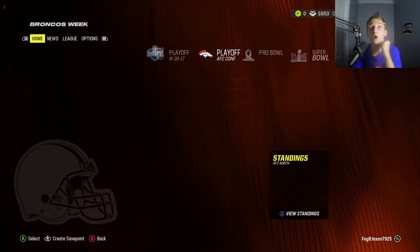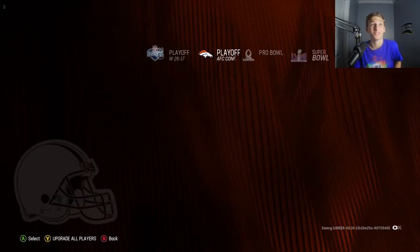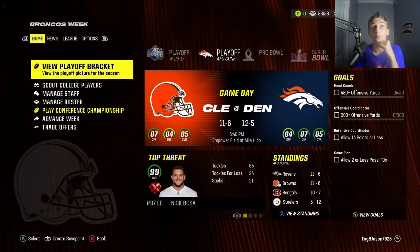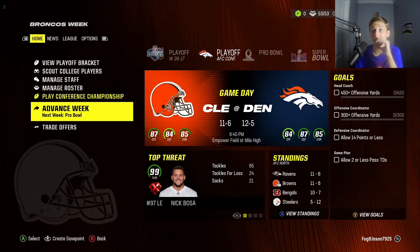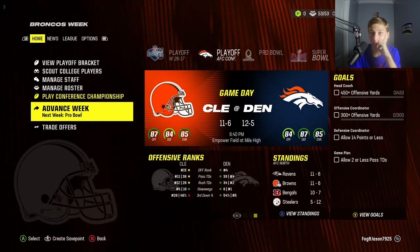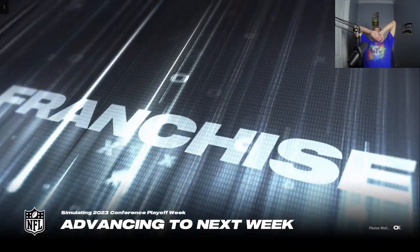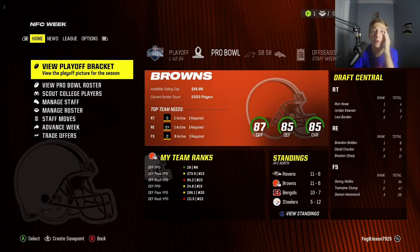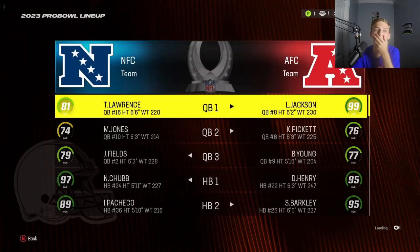Oh my gosh, we're going to the AFC Conference Championship! I did not think we could make it this far. We were literally one and five and then we only lose one game the rest of the year — we went 10 and one the rest of the year. And now we're making a deep run in the playoffs. This Denver team we beat earlier in the year. They're the fourth ranked offense, 14th defense. They only turn it over six times on the year. Come on, get the W and bring us to the Super Bowl. No — we got whooped, 42 to 24. Dang it, we did so good.